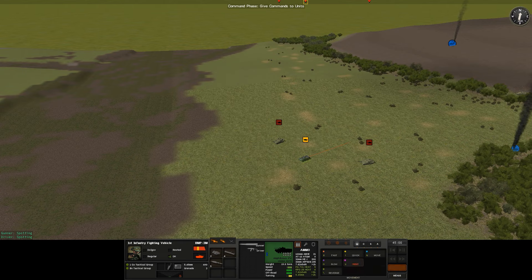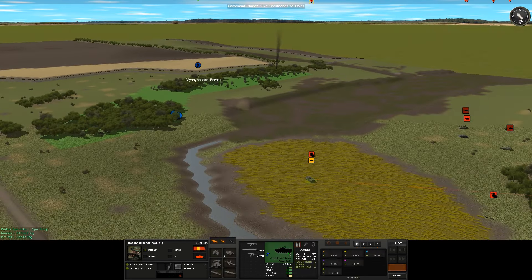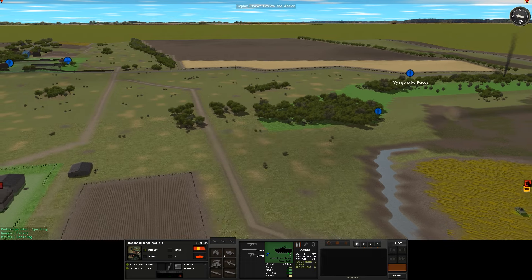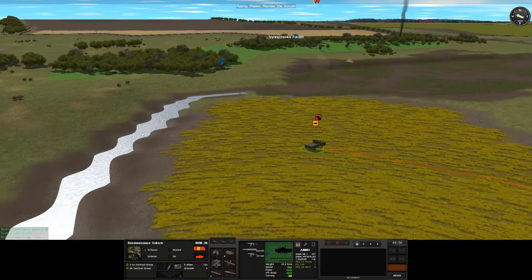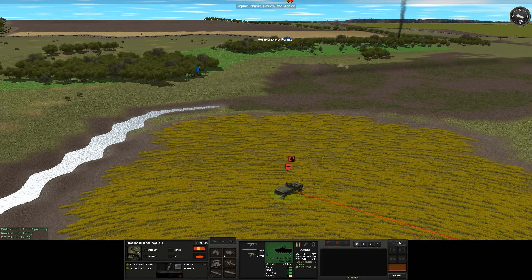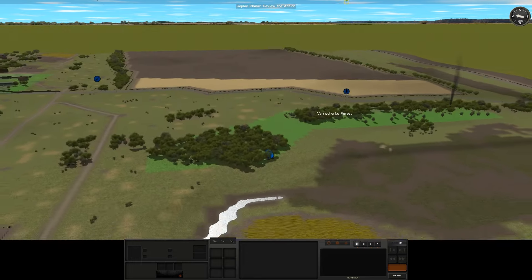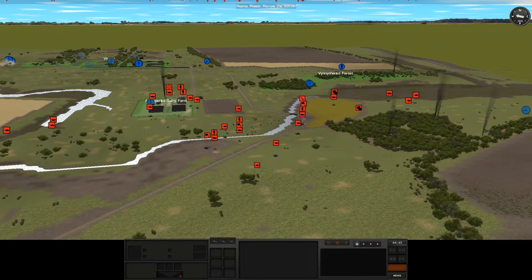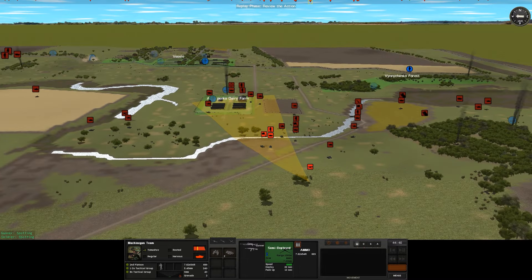I'll clear that tiger because apparently he's not spotting anything. He is firing apparently — he was going to. He'll fire soon if we spot something again, like that guy. Who spotted that actually? That machine gun crew — wow. So if I clear their target, they should be firing over there.